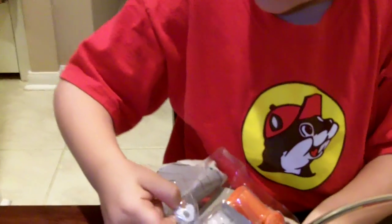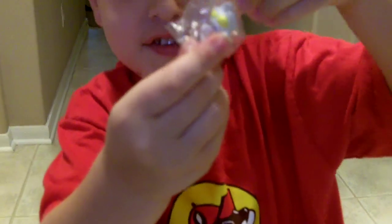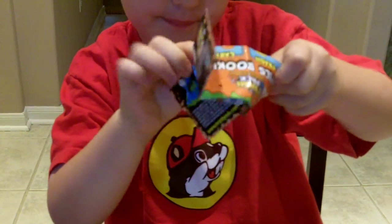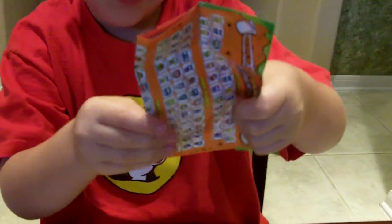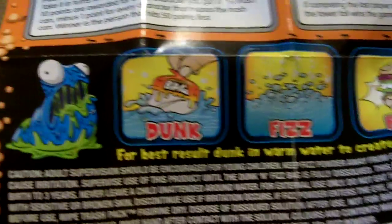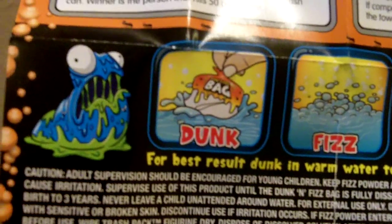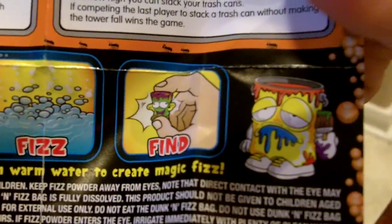I just cracked this thing open — that was a good job. Alright, scummy mommy. This is a dupe. Here is the fizz bag guide, which is different. This part is the same, but the back — let me zoom in — on the back, you've got the instructions on the fizz bag. Of course, the graphics are amazing. The artists over at Moose are just fantastic, really cool stuff. We love trash packs. Dunk, fizz, and find.